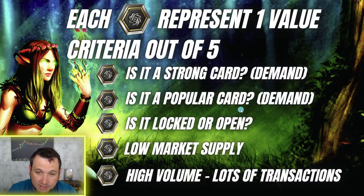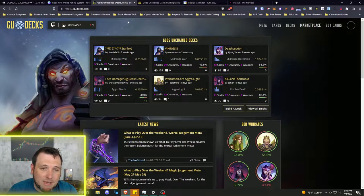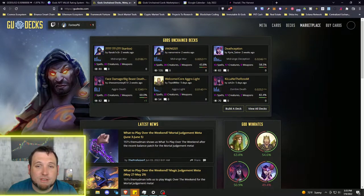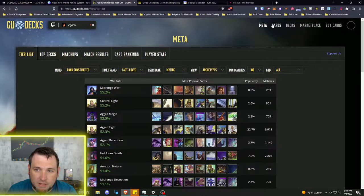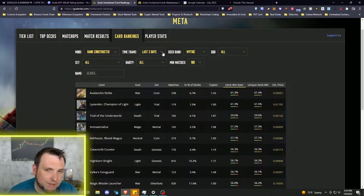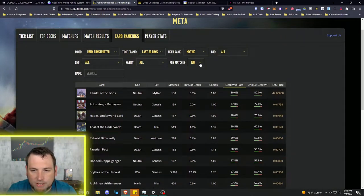If you're not using gudex.com, I highly recommend it whether you're a gamer, trader, or whatever — it gives you a ton of information. To get to card stats, go to Meta, then scroll down to Card Rankings. We want to look at the highest time period possible for the most information, so set it to 30 days.